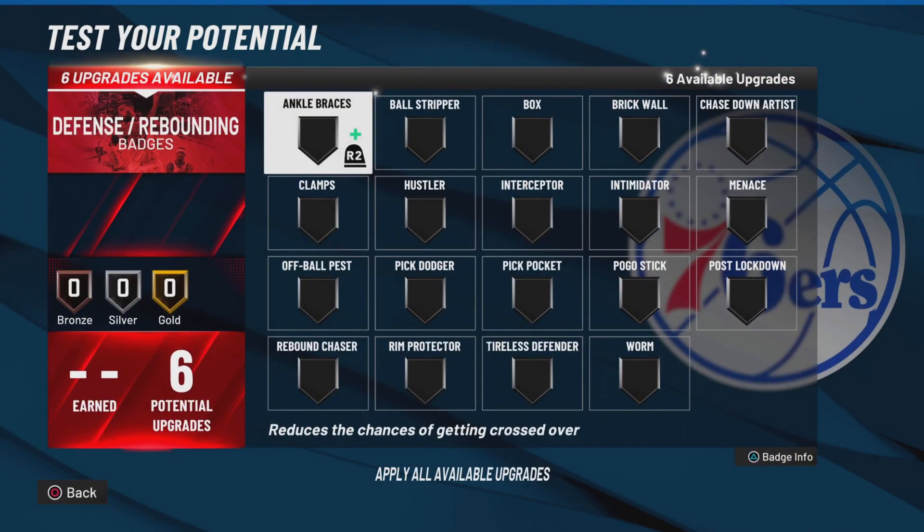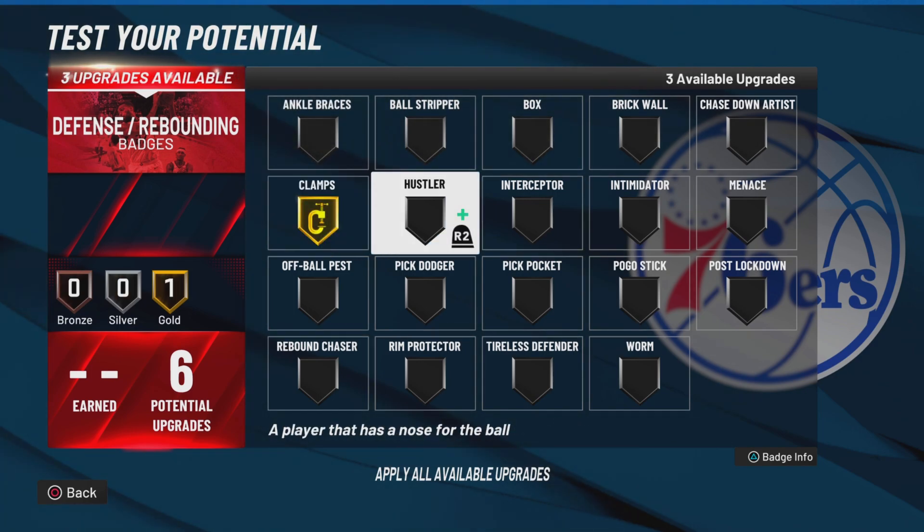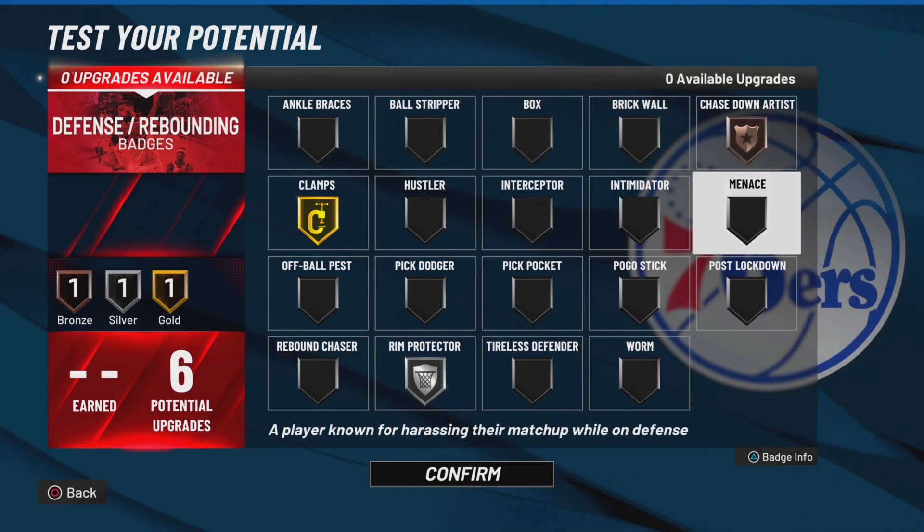And y'all boys already know my defensive badge loadout — we're gonna go Gold Clamps, Silver Rim Protector, and Bronze Chasedown.